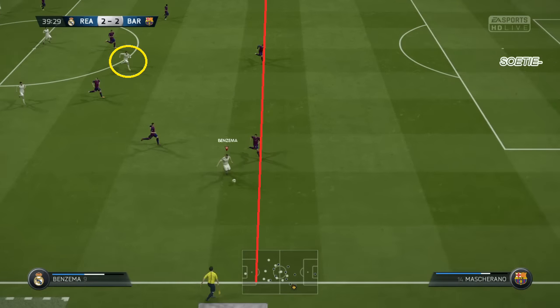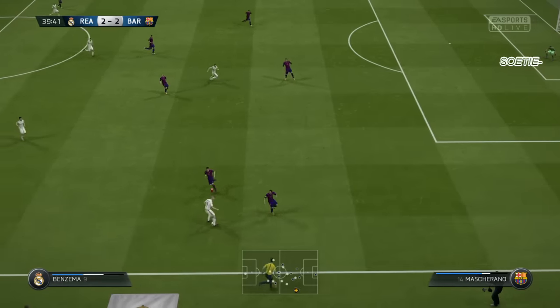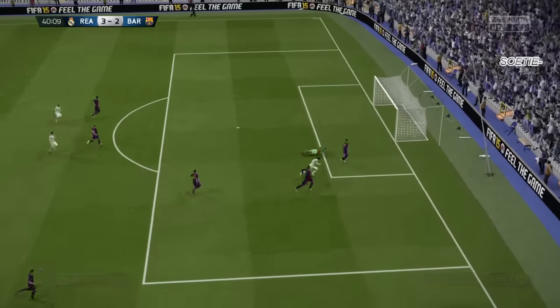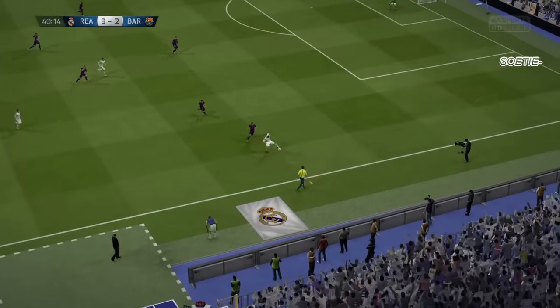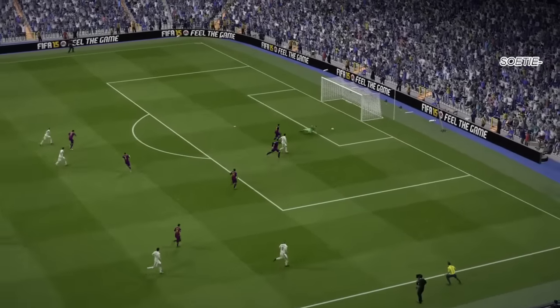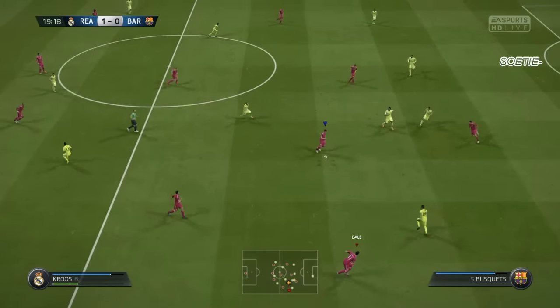Benzema gets the ball on the wing, but look at that — Ronaldo is far from where we can give him the through ball. We need to stall. And that is just such an insane through ball over there by Benzema — look at the vision over there. We stall, and this through ball is absolutely insane in my opinion. But let us now get to the next clip.